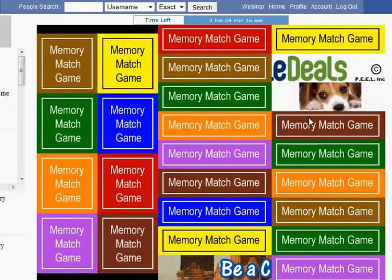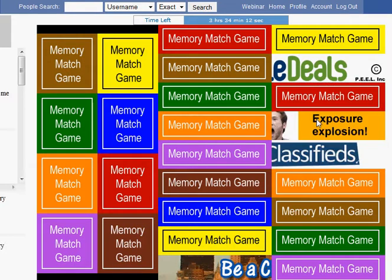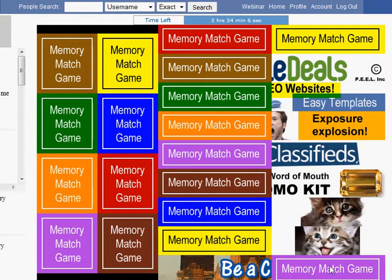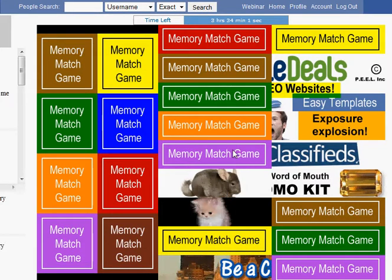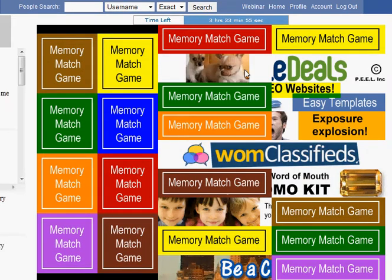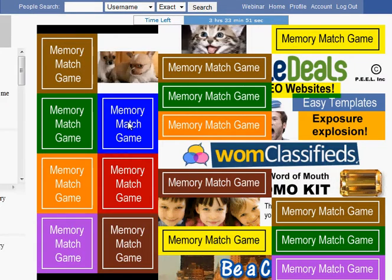Whatever way you choose to do it is up to you. It's just about looking at pictures, remembering what's there, and trying to click the right picture again when you think you have two pictures that match each other. You can click as much as you want — there's no limit. And you can go all day.